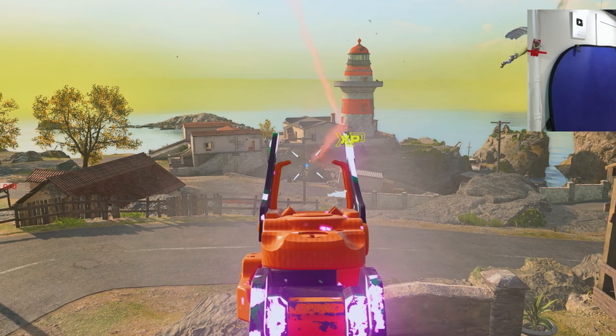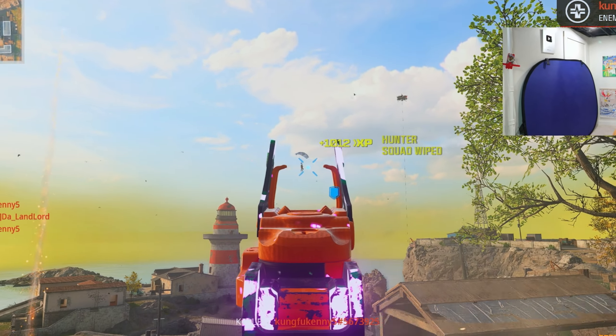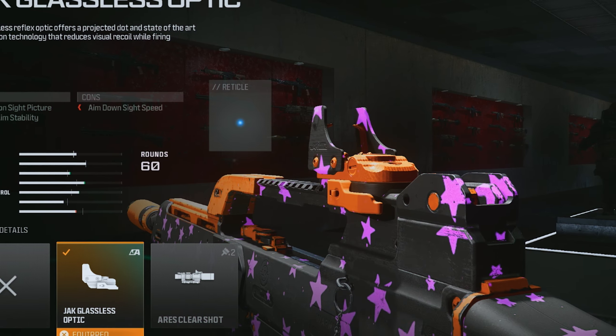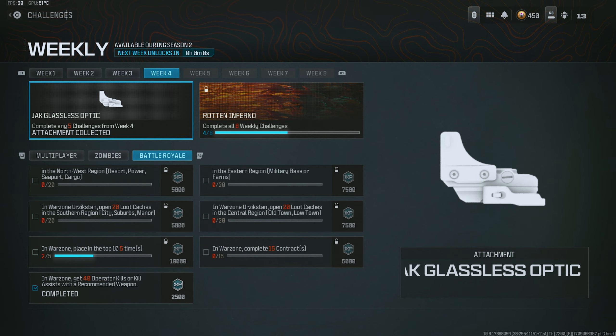Call of Duty just released a sight that reduces your visual recoil. This will work on any gun in the game. If I were you guys, I would unlock this and put it on my primary and my secondary. As of right now, this is easily the best sight in the game, and it is the only sight in the game that reduces your visual recoil.